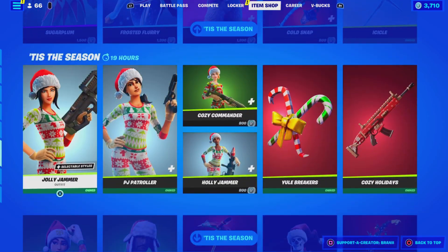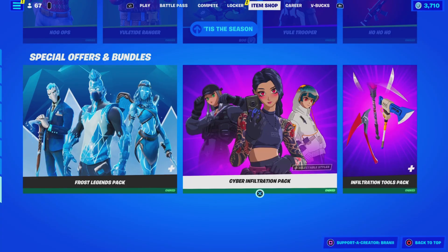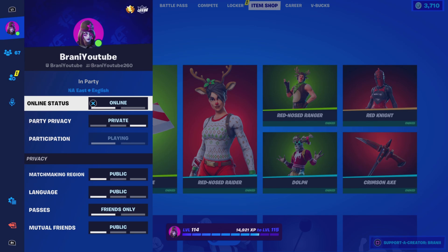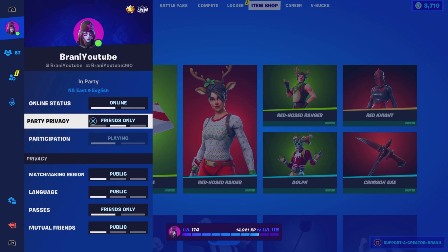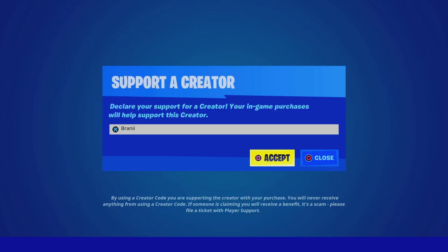Here's the item shop from today — I'm not gonna go over it just because there's nothing new. But like I said, let me know down below in the comments what specifically you guys want from today's item shop — the cosmetic name, your Epic Games username — where I can be able to add you guys through the list. And if you guys wanna support me, use code BRANNY with two I's, hashtag ad, hashtag Epic partner.